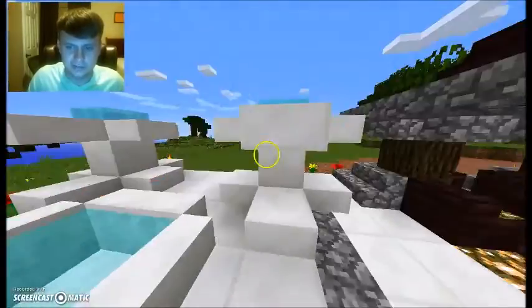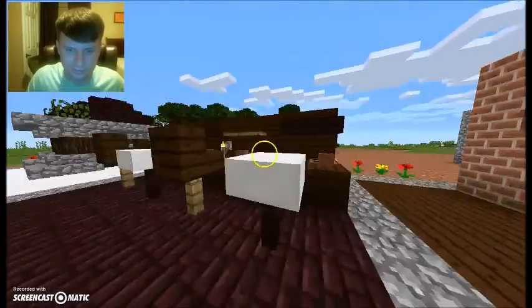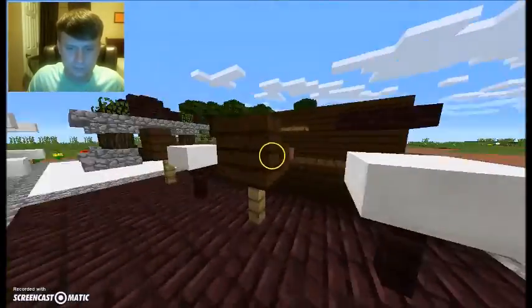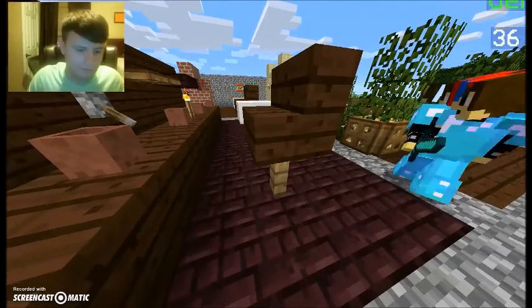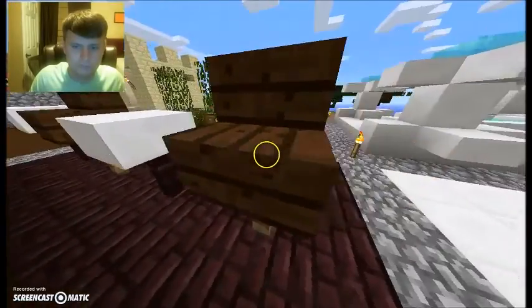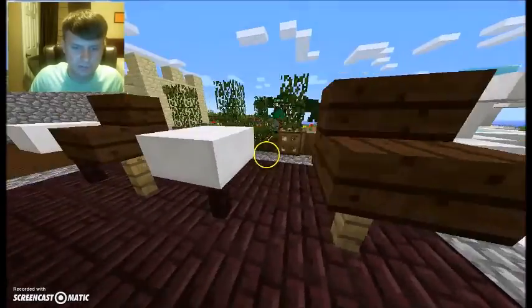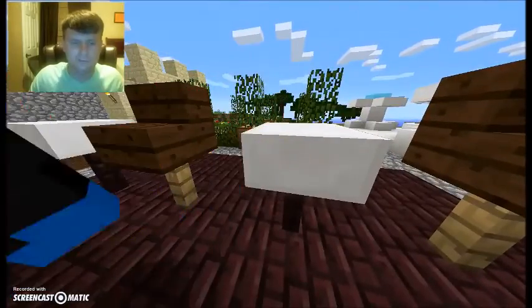This right here is my creation — barstools and a whole bar design, or a coffee shop, whatever you want. These are pretty original. What you do is use a fence post of your choice, including nether brick fence, and put stairs of your choice on top of it. You could also use a slab as a seat — I know they don't match, but that's just to show you the variations.